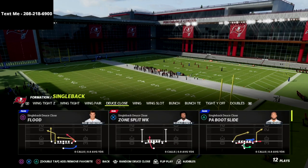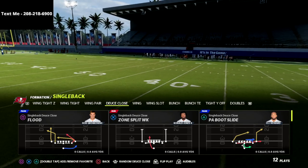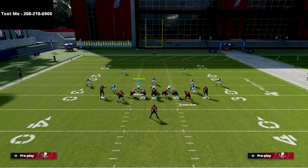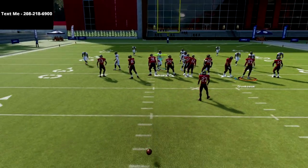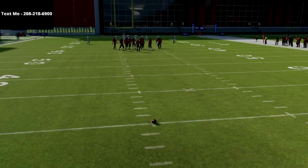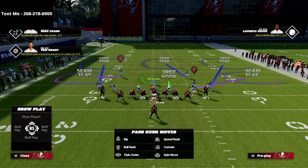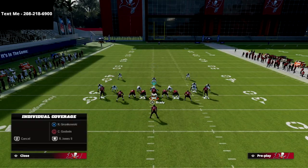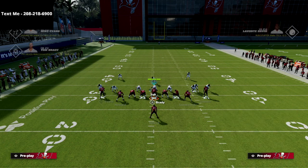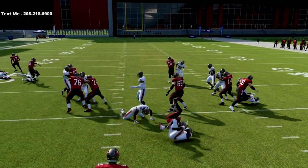The next audibles are the Bench and the PA Boot Slide. I typically come out into Play Flood and audible over to whatever I want to run. What I love about this formation is that it's completely symmetrical and balanced — you don't have to be on a hash to run it. The number one coverage you'll see to start the season is cover two, but the beauty here is you've got the Halfback Wham.